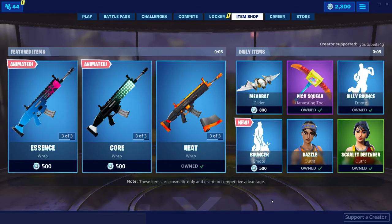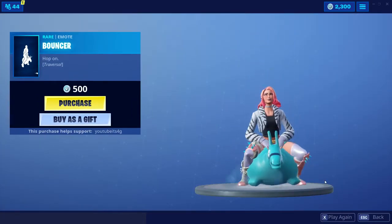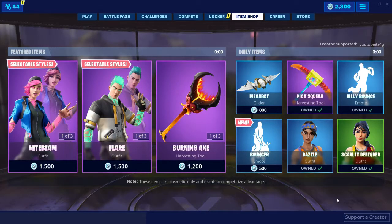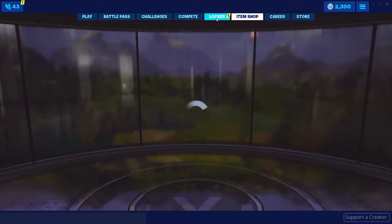If you buy anything from the shop today and want to support, you can use my supporter creator code — on YouTube it's Forgeat. Alright, so yesterday we did get the Pouncer emote and it's pretty cool, but I'm trying to save my V-Bucks for a few other skins. Let's see what we're gonna get today.